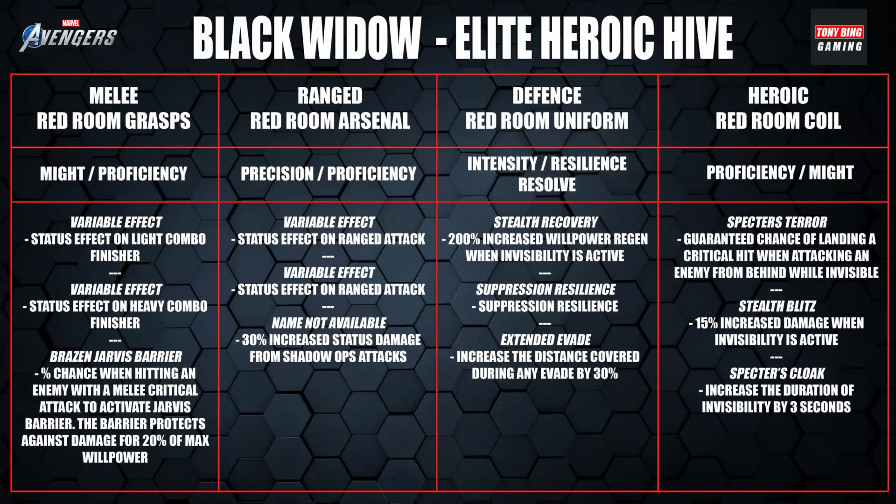The slot four, Spectre's Terror, is really nice. You get a guaranteed critical hit when attacking an enemy from behind while invisible, Stealth Blitz for 15% increased damage when invisible, and Spectre's Cloak which increases invisibility duration by three seconds. If you run the Vishanti as your major artifact and go for an invisibility build, slot one and slot four would be absolutely incredible together. And for a range build, slot two works perfectly.